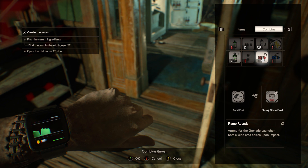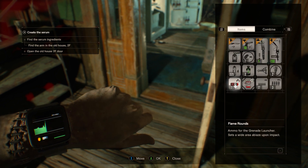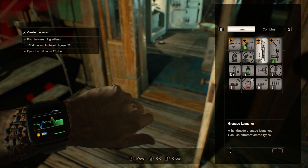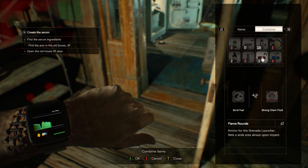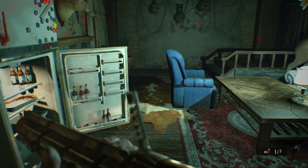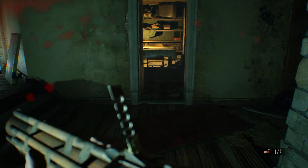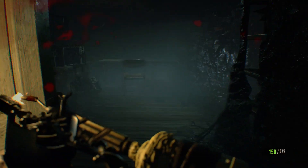Let's see what we can make. Flame rounds — I'll craft those. It makes two flame rounds, so that leaves me with three total. Nice. It's just one bullet per slot, okay, that makes sense. Let's switch over so I don't use it by accident.